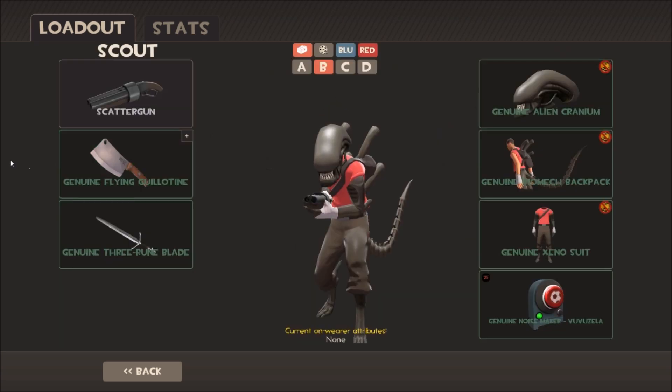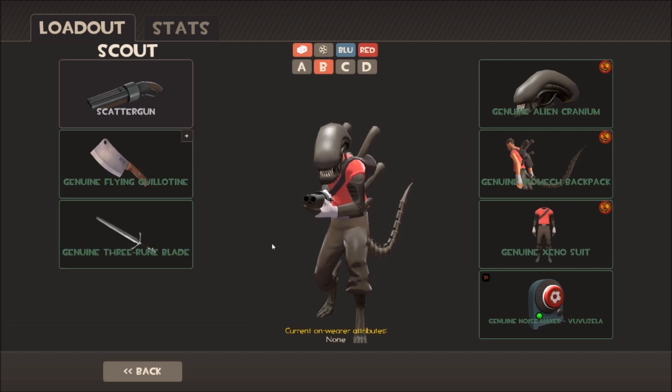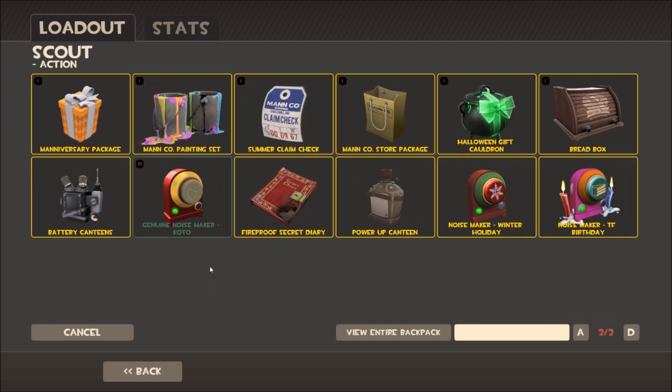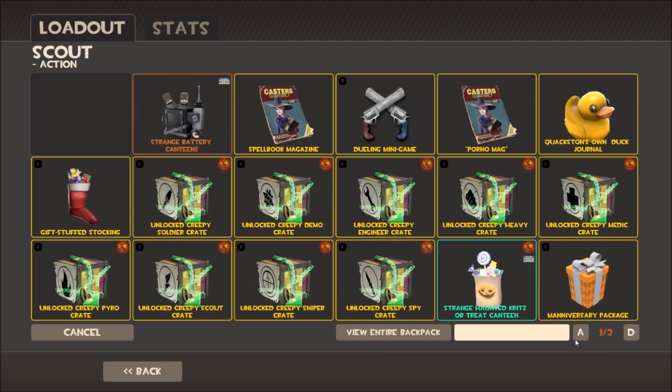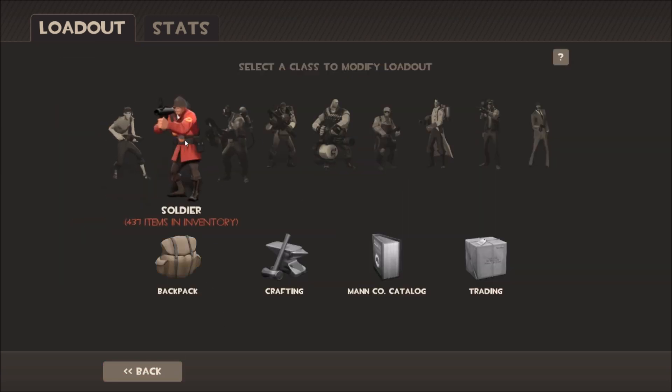Starting with Scout: Scout cannot have an all-genuine loadout. There isn't a genuine primary for the scout, though it does have the genuine secondary — the guillotine — and a few genuine melee weapons: the three-ring blades, the fan of war, and the sun on a stick. For cosmetics I've opted for the alien set: the alien cranium, the biomech backpack, and the xeno suit. For the action slot, there are only two genuines — the noise maker for the vuvuzela and the noise maker for the koto — so I've popped the vuvuzela in every action slot across all classes.